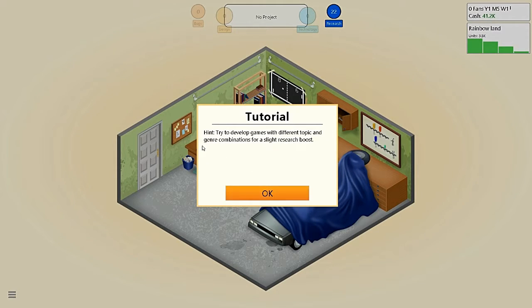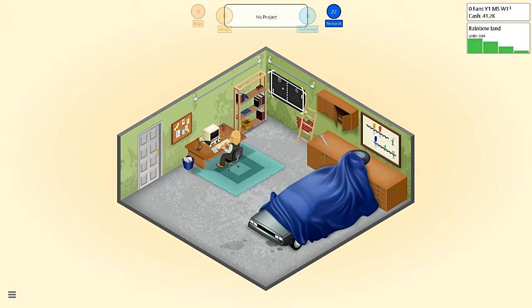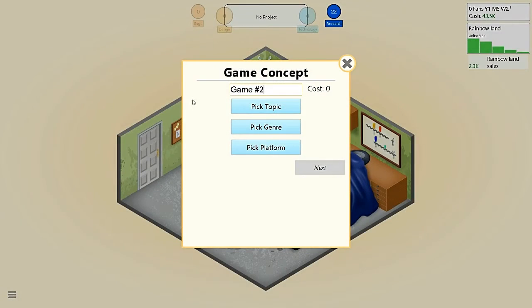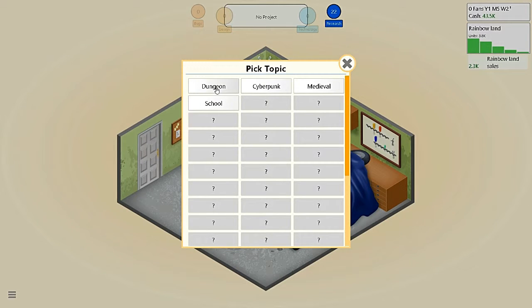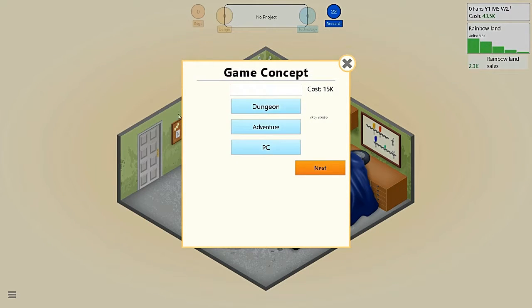So I want to make a custom game engine. Oh I see, that makes me sad — I don't have enough research points, man. Alright, let's see what's going on. I'm making some money with that. Let's develop my second game. This time let's try Rainbow Land: The Quest for More Dialogue.